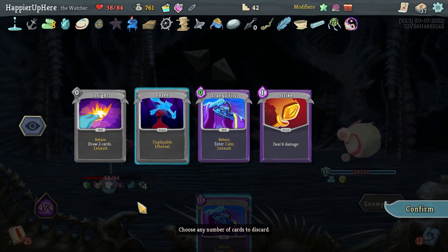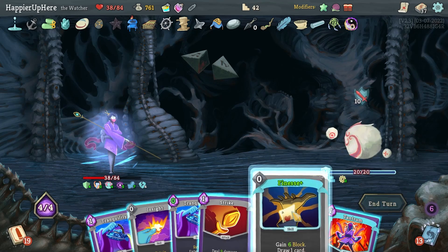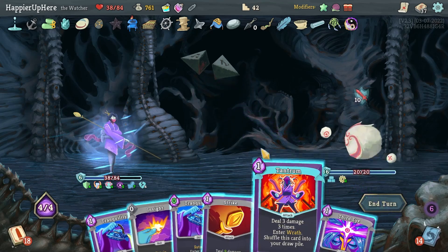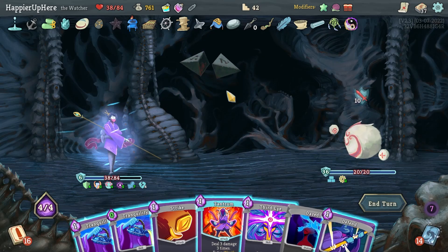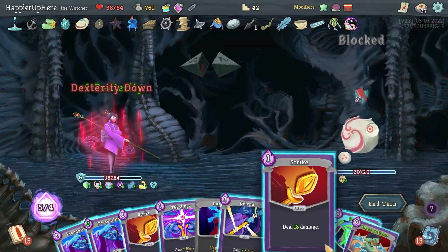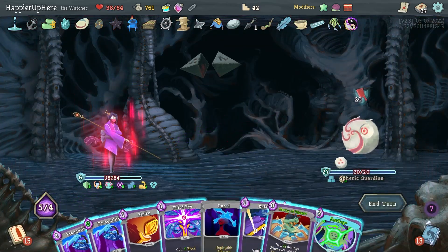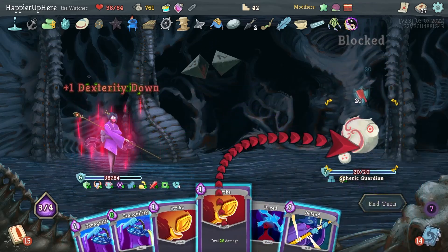Get rid of this rest. Finesse, Insight — I have Tranquility to exit Wrath. Flurry of Blows — let me do Fasting first, then Flurry of Blows, then Strike and another Strike for a kill. Another Fruit Juice! I already have 25 points — let's take Sash Whip for the weakness, another card I don't already have.